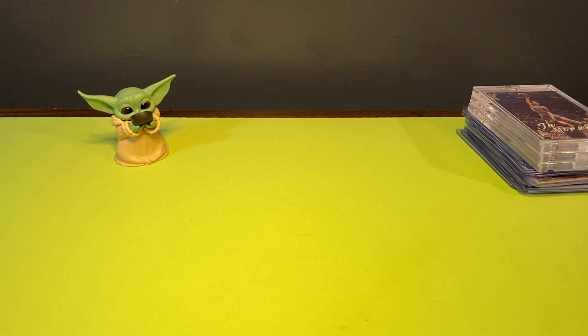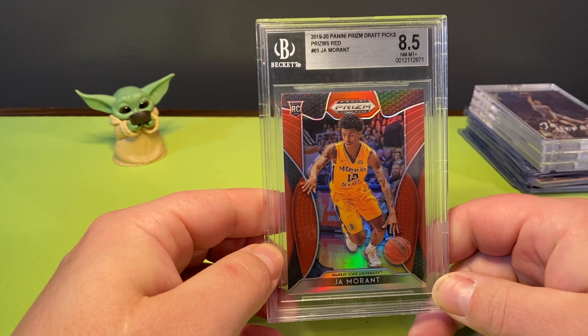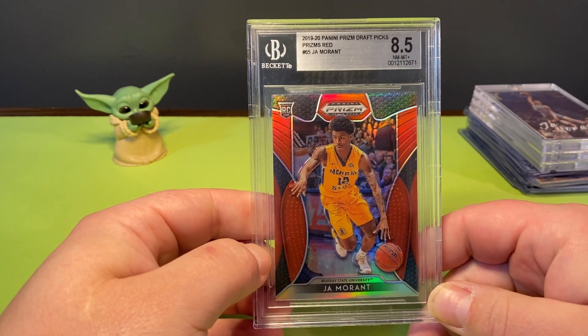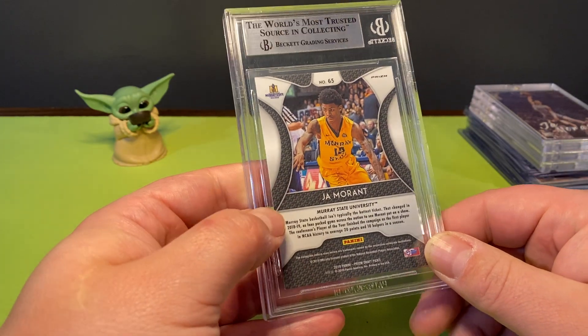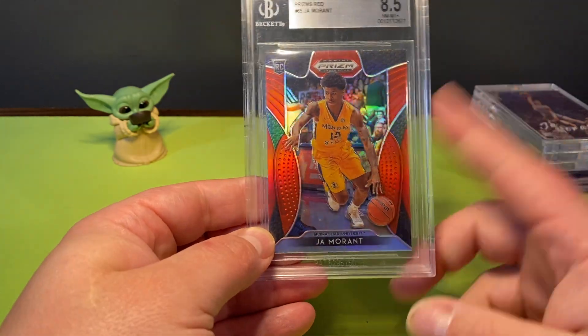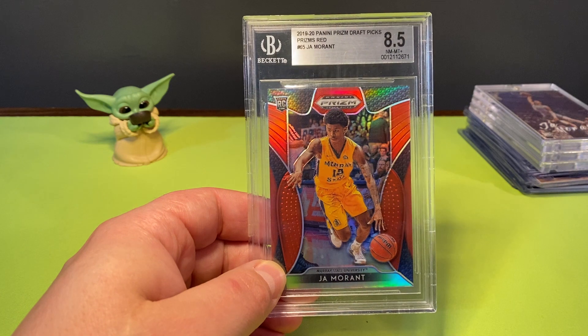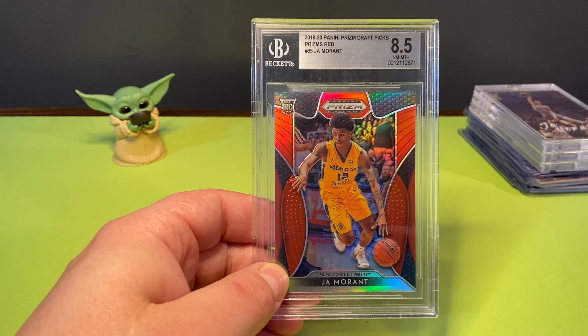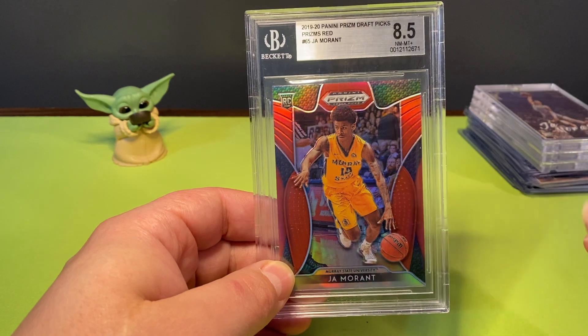Now for the big one - I forgot to bring it over here, it's on display. This is Panini Draft Picks 1920 Prism Red Ja Morant, PSA 8.5. Yes, I know it's in his college uniform, but it's still Ja Morant. I believe this guy's going to be special. This is a Christmas present from a good friend of mine - you've probably seen it in other videos. That is my little Ja Morant collection.